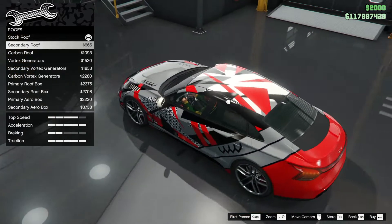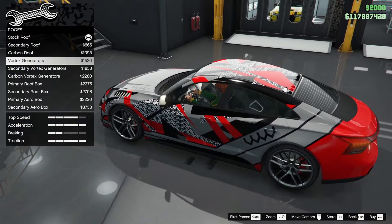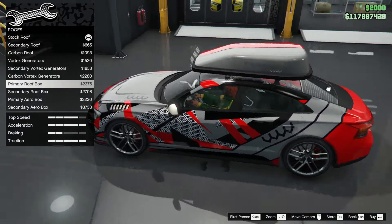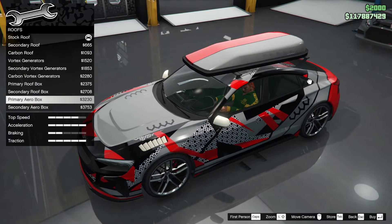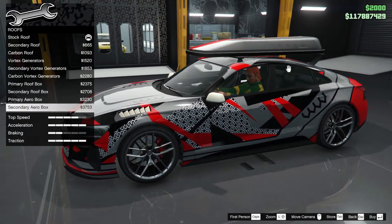Crew emblem goes on the bonnet — nice. Roof — hopefully we've got something decent. Secondary roof — nope, I think we like that pattern. We've got vortex generators here.